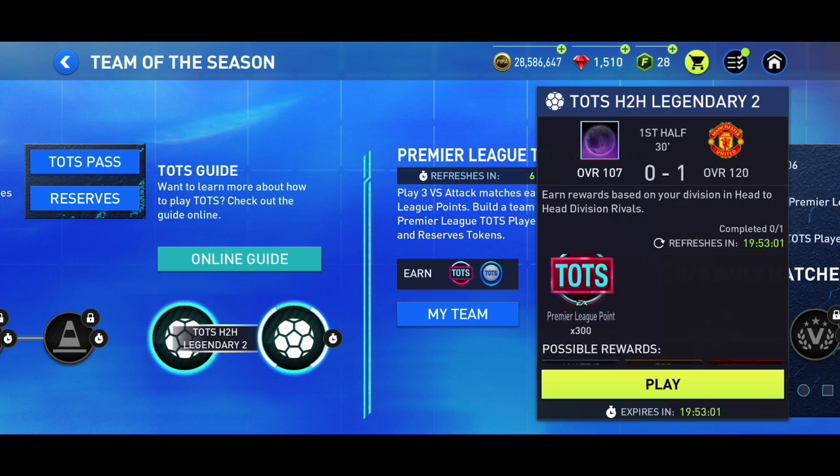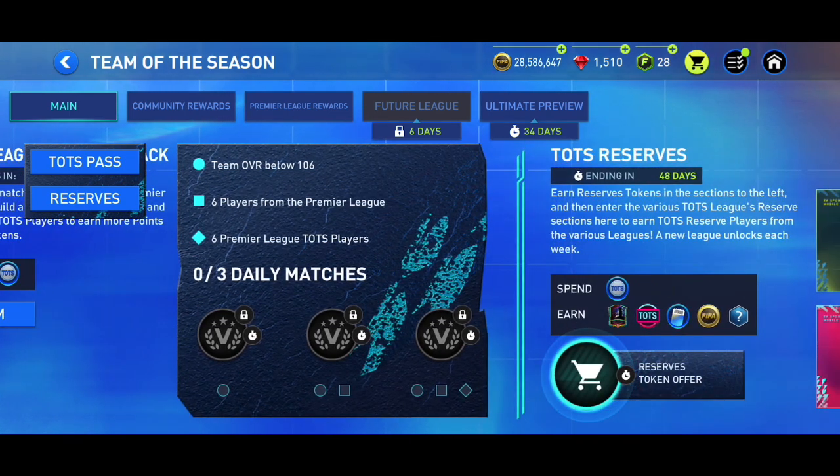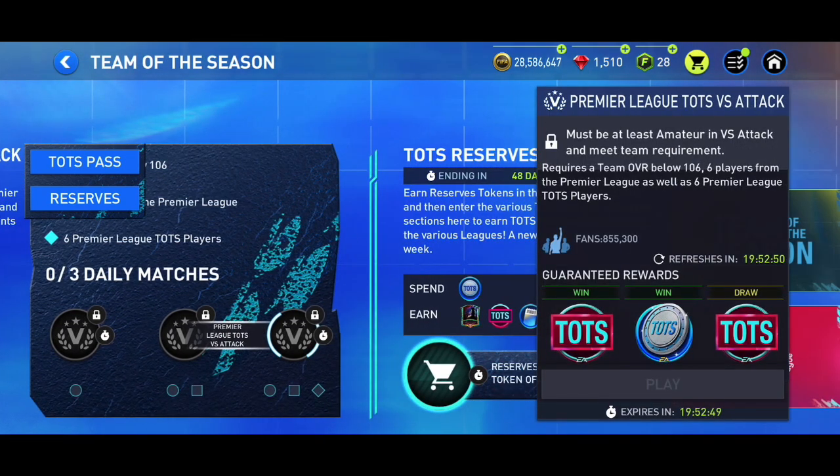To get as many Premier League points as possible from matches, this depends on where you are in Division Rivals, Versus Attack, and Head-to-Head. I'm at Legendary tier, so I'm getting 300 Premier League points. One last thing in the main chapter is to play Versus Attack matches every single day.